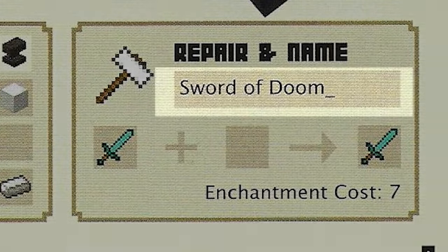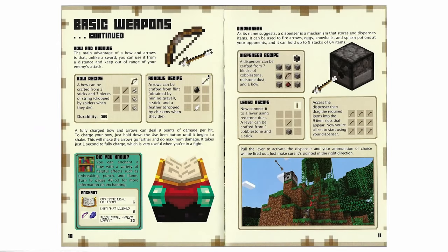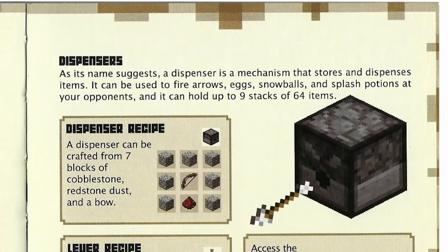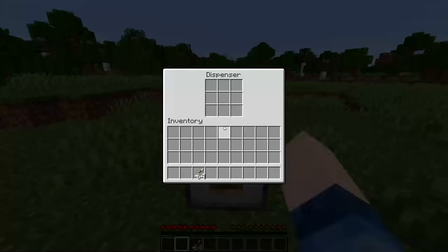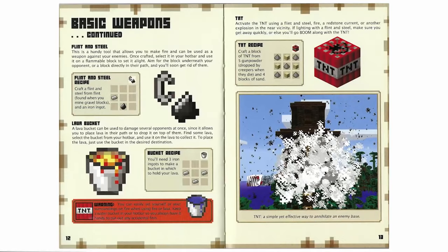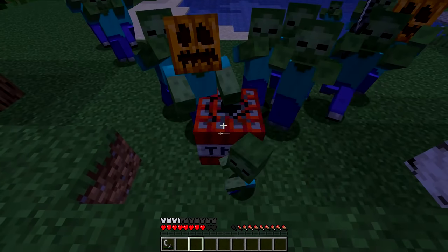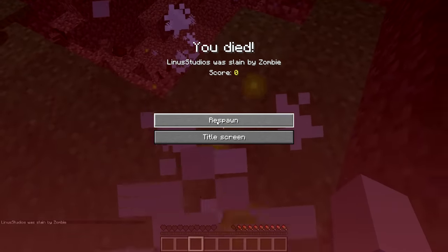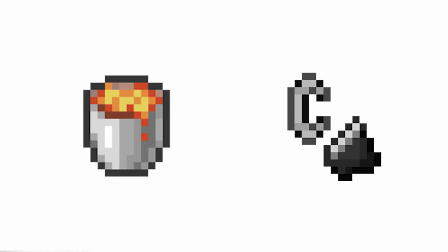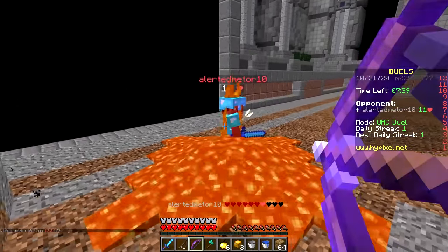The book also suggests putting a cool name on my sword, so that's exactly what I'll be doing. This section of the handbook also talks about projectiles and ranged weapons, like bows and dispensers. I don't think I'll be using dispensers much, but they might come in handy when I'm making my fort later in the video. This chapter also talks about flint and steel, lava, and TNT. I think I'll be saving the explosives for the end of the video, but I definitely will be using the two forms of fire, as I've learned from UHC duels that these definitely come in handy.